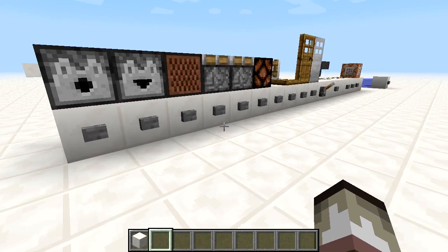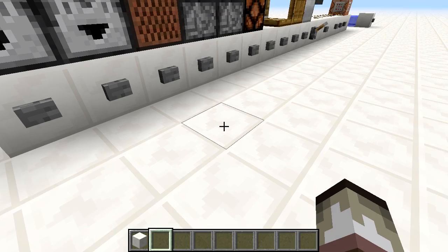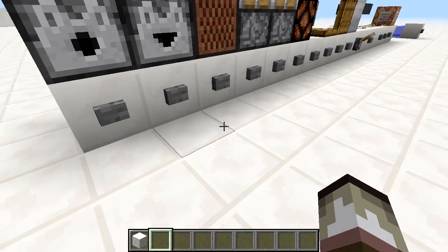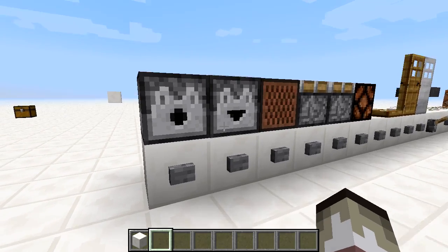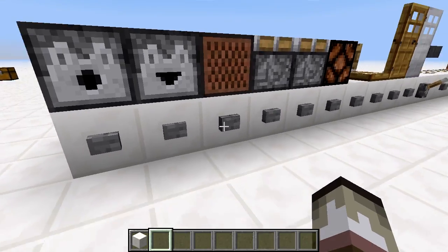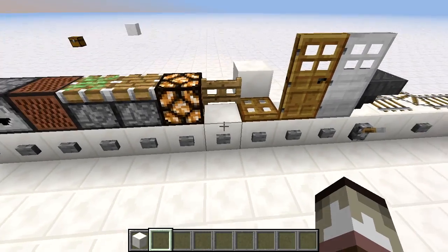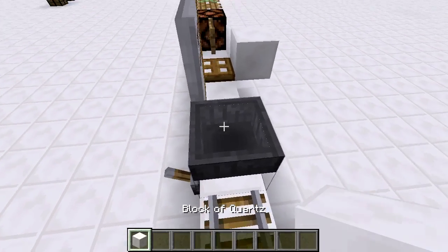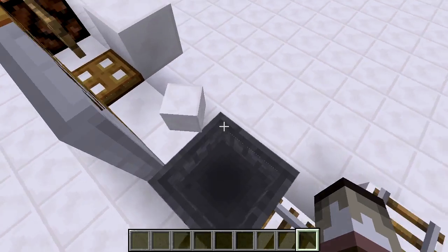Outputs are what happen after you've put in your input signal. For example, you push a button, it goes through your circuit, which determines whether or not to activate something. Here we have our dispenser — push the button and it activates. Same with the dropper. Note blocks send out a musical note. Sticky pistons and pistons move, redstone lamps glow. We've also got fence gates, trapdoors, both types of doors, and a hopper — throw an item in and it gets sucked through; flip it on and it won't go through.